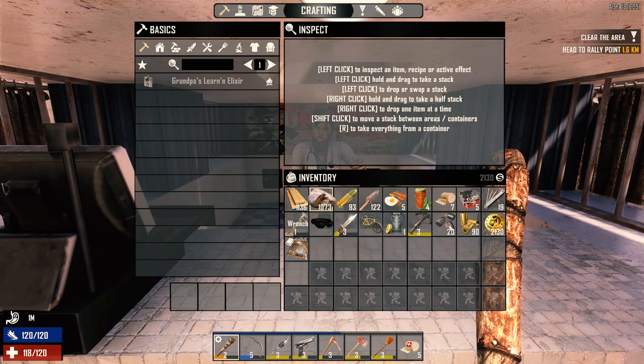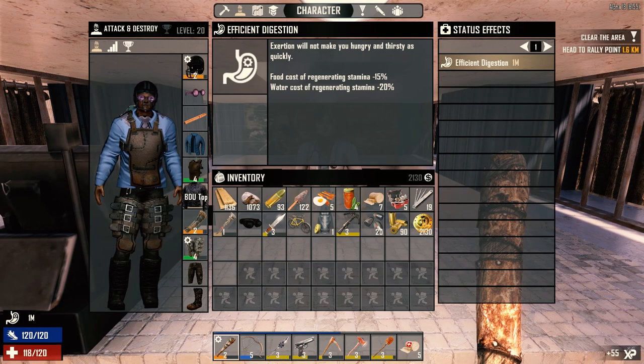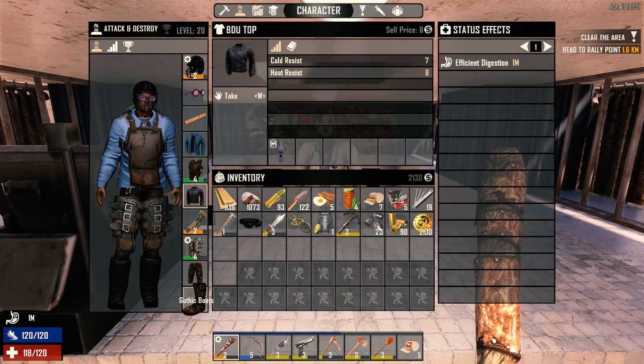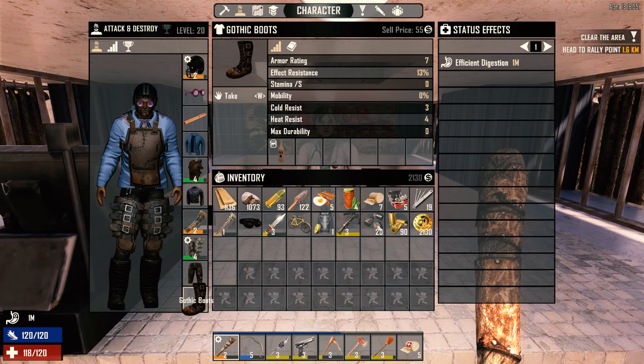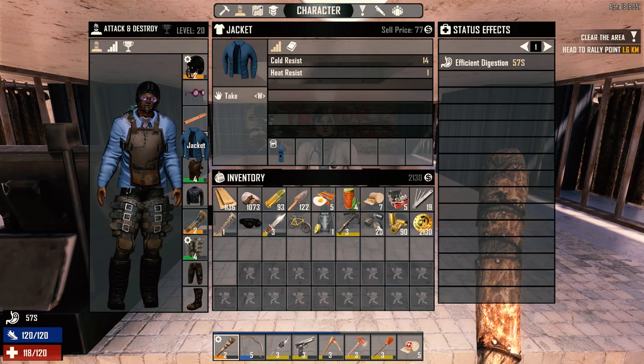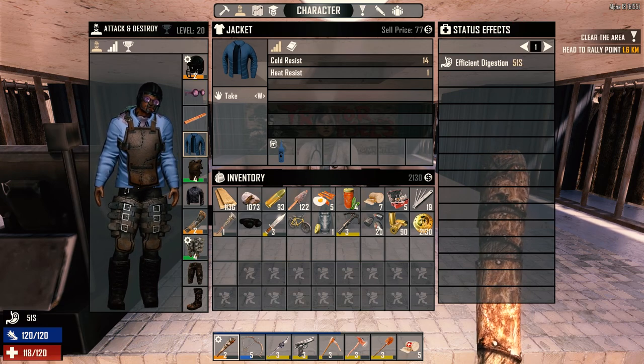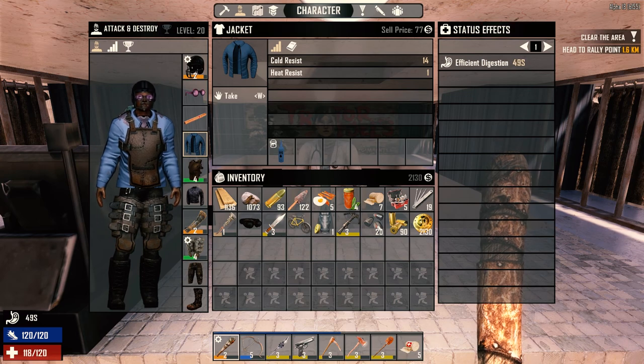Is there any clothing we need? Let's use this. Nice to have. Clothing-wise: BDU tops, Goth pants got 9 heat resist, this has got 8, boots have got 4. The jack is not really helping us but we have it. We really need to get a duster.